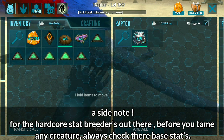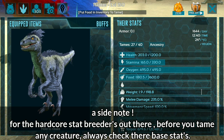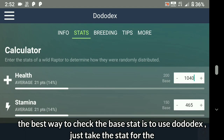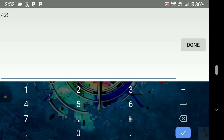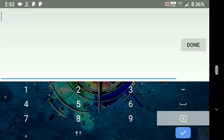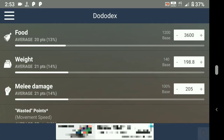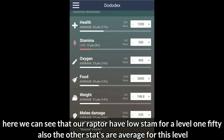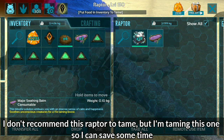A side note for the hardcore stat breeders out there: before you tame any creature, always check their base stats — that's going to be a great boost for mutation stacking. The best way to check the base stat is to use Dotodex; just take the stats for the wild creature and put the values in Dotodex. Here we can see that our raptor has low stam for a level 150, and the other stats are average for this level. I don't recommend this raptor to tame, but I'm taming this one to save some time.